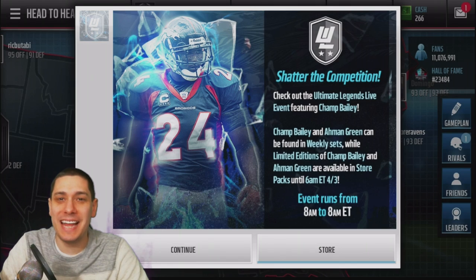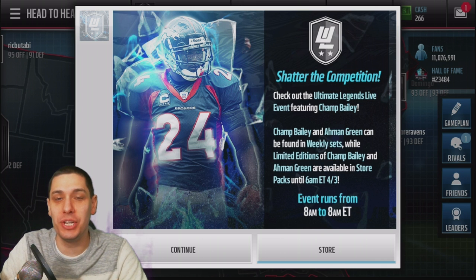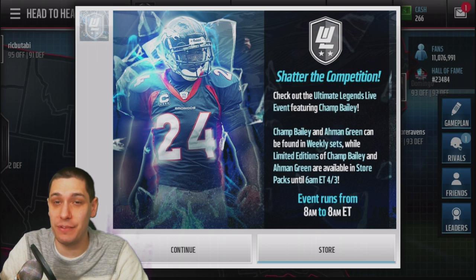Hey, what is up guys? ClickWid here back again with another Madden Mobile video. Today we have two new Ultimate Legends in the game: Champ Bailey and Ahmad Green. Both of these players are among the very best players at their position currently in the game, so we're definitely going to try and pull packs and see if we can get one or both of them completed.